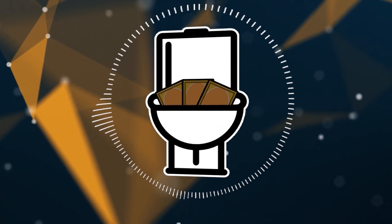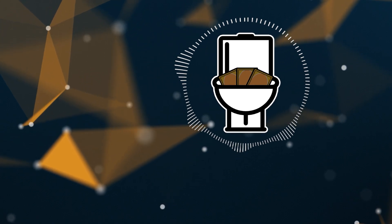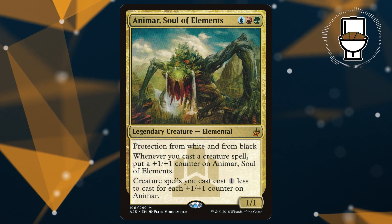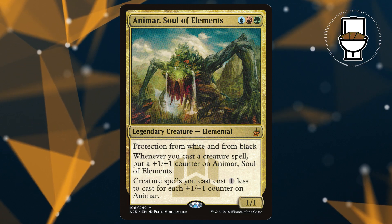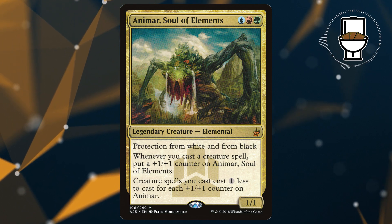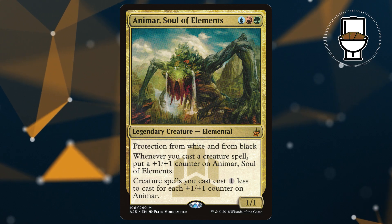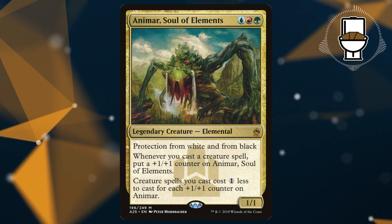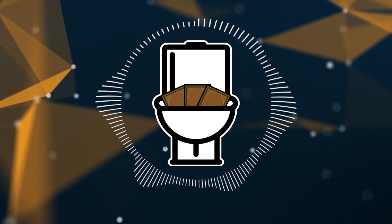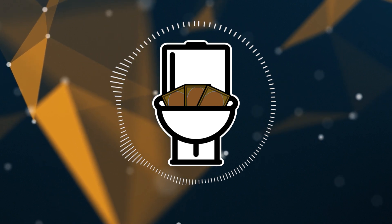Hello everyone, it's Ben with Bathroom Brews MTG. Today we're diving into one of the most requested decks from our viewers: Animar Artifact Creature Storm. This 3-mana 1/1 elemental packs a punch with protection from black and white, and a powerful ability that puts a +1/+1 counter on Animar every time you cast a creature spell. Creature spells you cast cost 1 generic mana less for each +1/+1 counter on Animar. The strategy is pretty simple: play a ton of artifact creatures to reduce their cost to zero, then use a variety of win cons to close out the game.